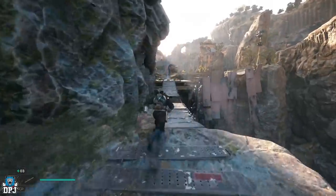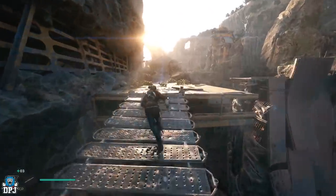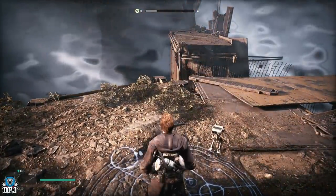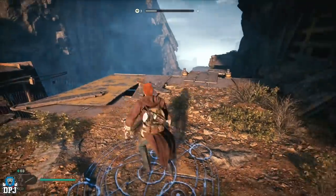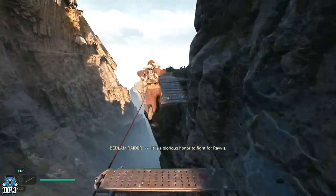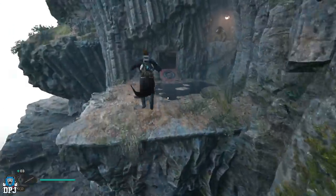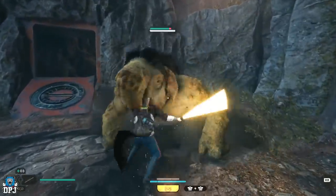Then simply run back to the meditation point, rest to respawn enemies, and then come back. It really is that simple. Just rest at this meditation point and the enemy will respawn — go back across this bridge and he will be back there waiting for you to slay again.